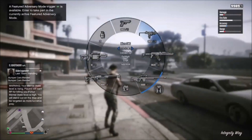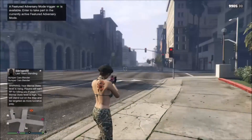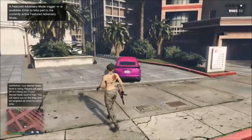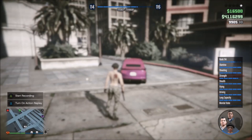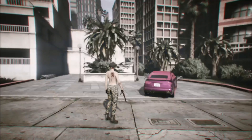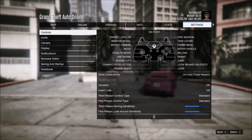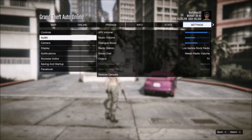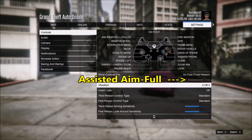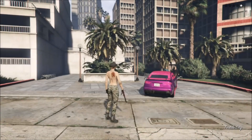I tried to load into story mode, but I had aggroed the cops, so I can't until I get rid of them. Let's take a look at the settings real quick — this is to show you that I am on the correct settings right now. Go over to settings, push A — I do play on the Xbox One — go to your controls, and you can see that my targeting mode is set on Assisted Aim Full. It is not set on free aim.